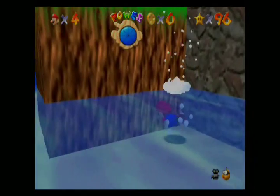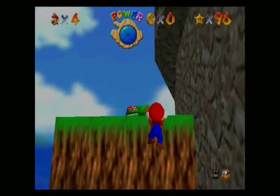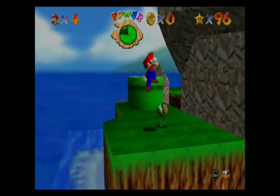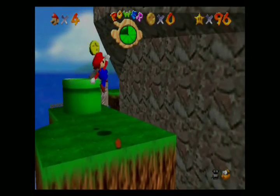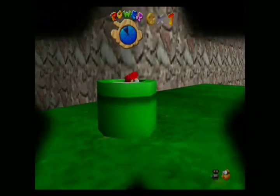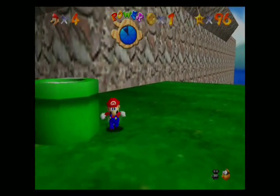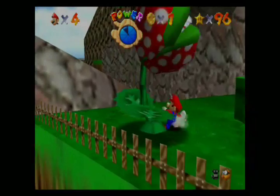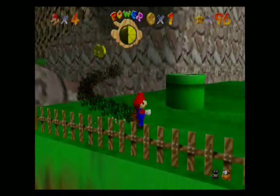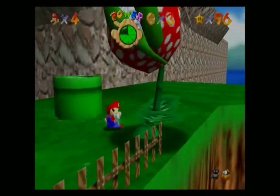Okay, but yeah — this gimmick I was talking about. First of all, mission number one is 'Pluck the Piranha Flower.' And yeah, even this piranha plant is still small here. So the gimmick with this course — why it's called Tiny Huge Island — is that when we entered the painting, we were actually Big Mario and the entire island was tiny. However, once we jumped into the warp pipe, now the island is huge and Mario is little.